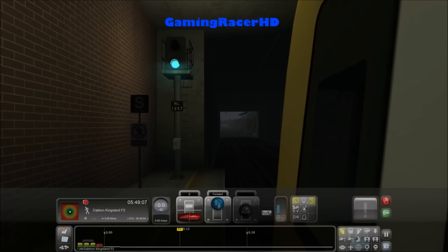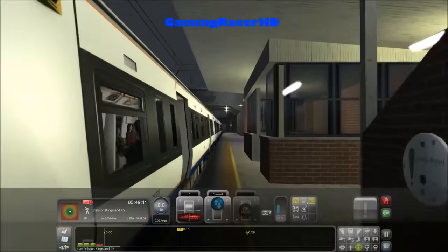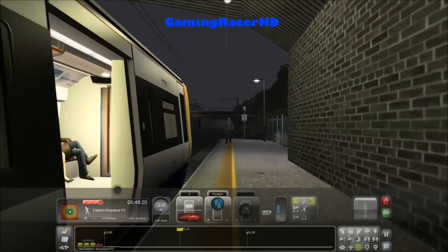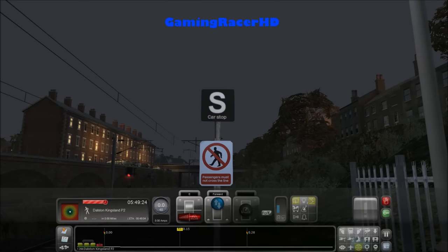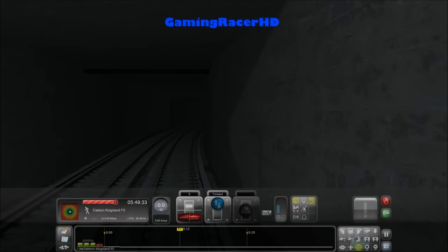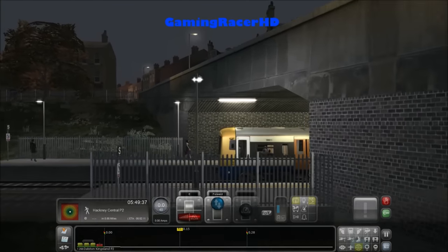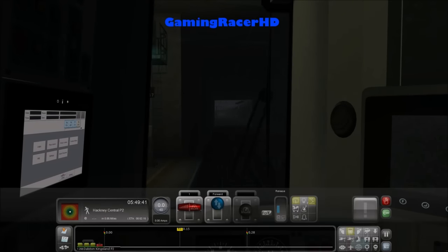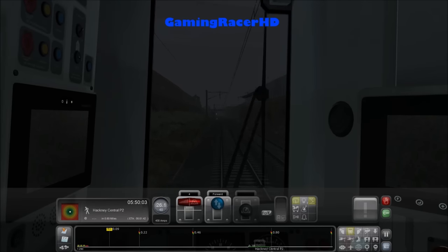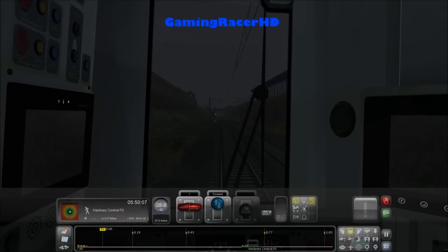Good thing is it doesn't penalize you for using the emergency brake because we're not playing a career mode scenario. Dalston Junction does exist on this route so if you do want to drive there you can — and after that there's one more station, but like the station is there with no signs saying what it is. I think they were planning on making it all the way to Surrey Quays but apparently they haven't. Kind of sucks that they haven't included Surrey Quays to Dalston Junction parts of the route.